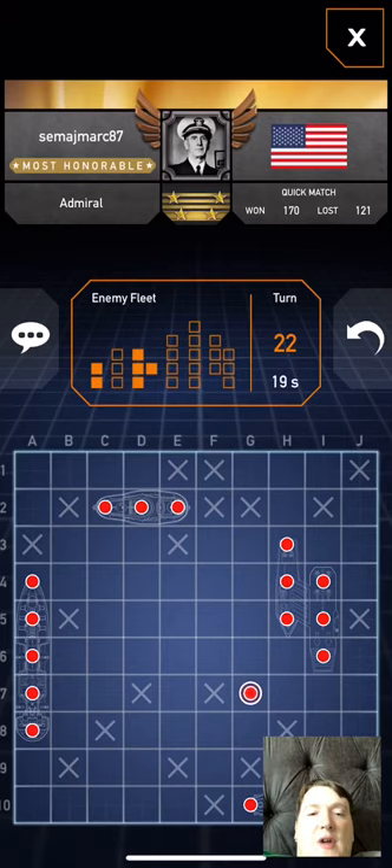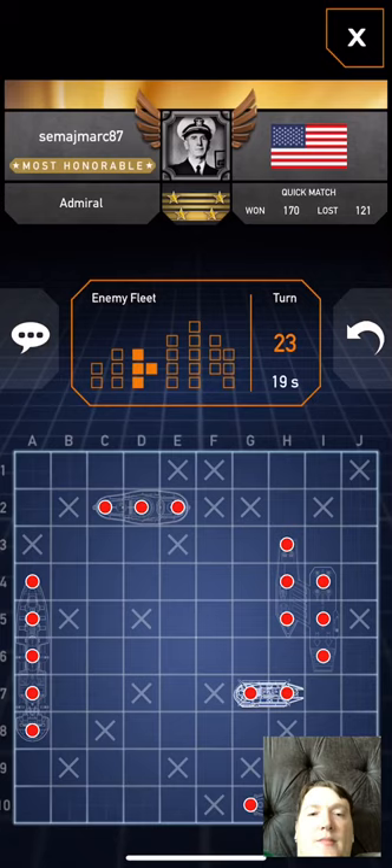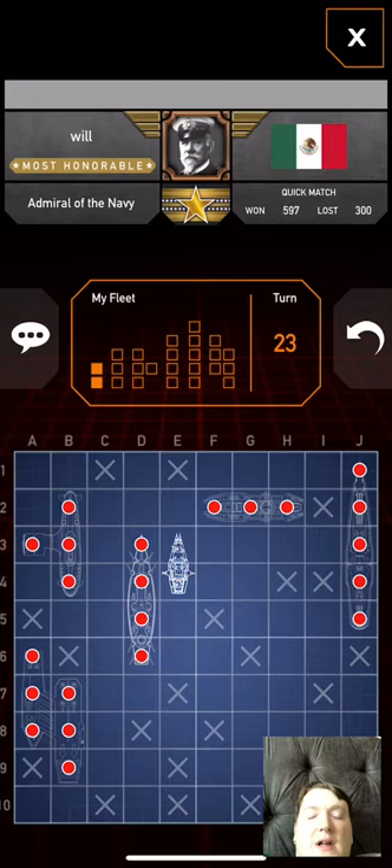Now you see how I have my patrol boat right next to another boat — that's a strategy a lot of people use. Okay, now I got his patrol boat. A strategy I like to use is putting the patrol boat right next to another boat, because people will think once they've sunk that boat, you're not going to put anything else right next to it. So I put the patrol boat over there.